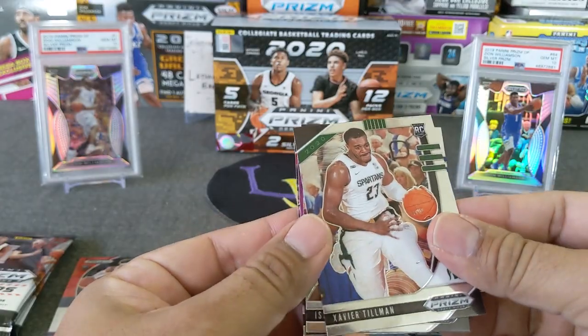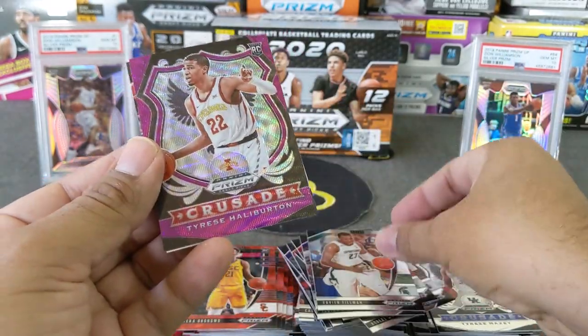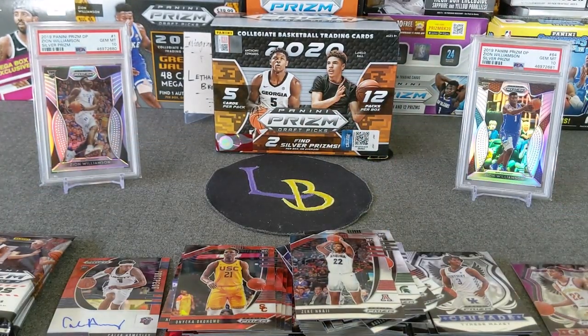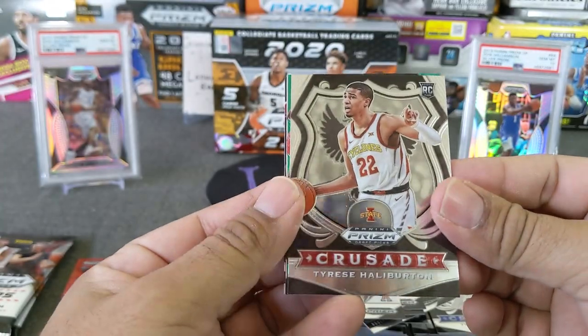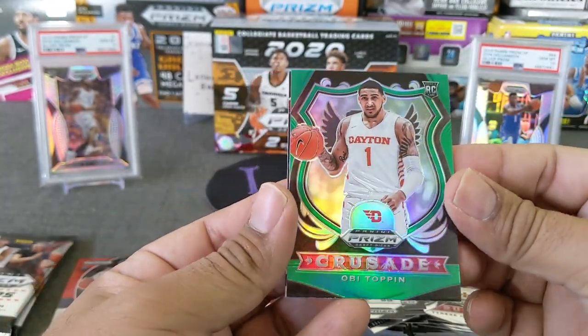Still no downtown. Tillman, Stewart. Here's a purple Halliburton — I feel like I pull one every time. Najee. Those purples are cool. Wiseman in here, Halliburton nice. That's a nice green Crusade of Toppin.